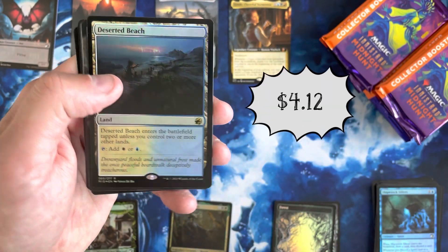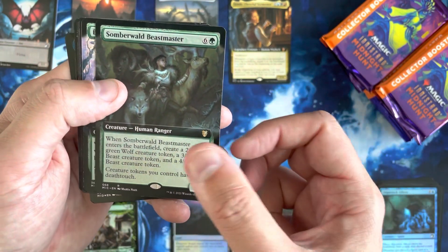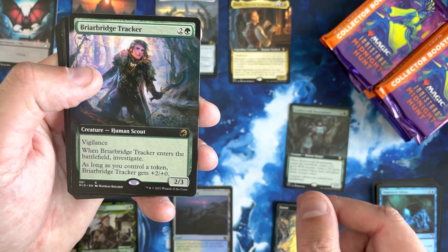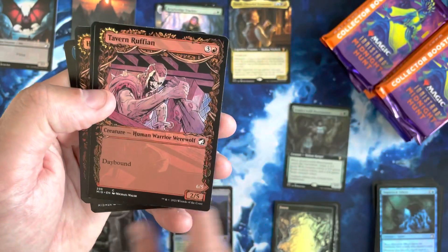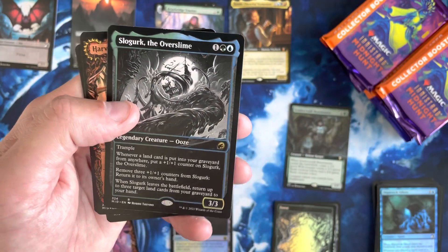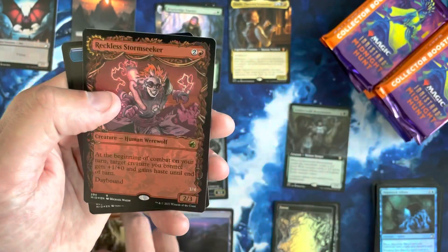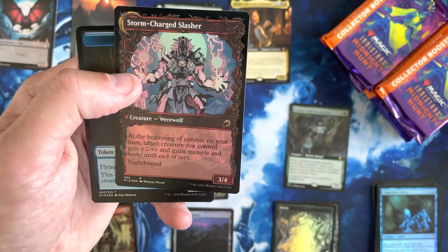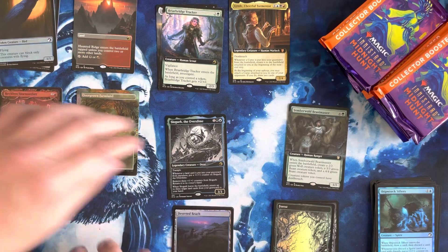We've got the Deserted Beach yet again — we'll take that. It's a Foil Rare. We've got a Commander card, the Beastmaster. Extended Art Briarbridge Tracker up there. And again, we've got our flurry of Showcase cards. Then we've got a Slowgurk the Overslime — Slowgurk the Overlord, all hail Slowgurk. Harvest Tide Infiltrator and a Reckless Stormseeker, which flips into the Storm Charge Slasher as a Foil. It's a pretty cool card.